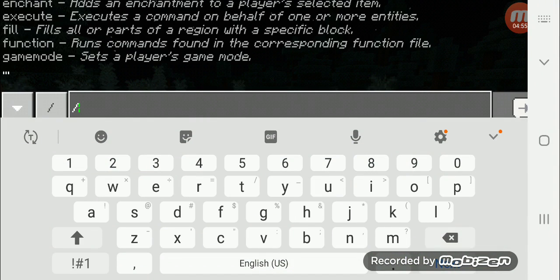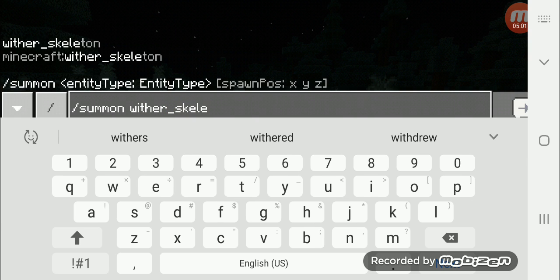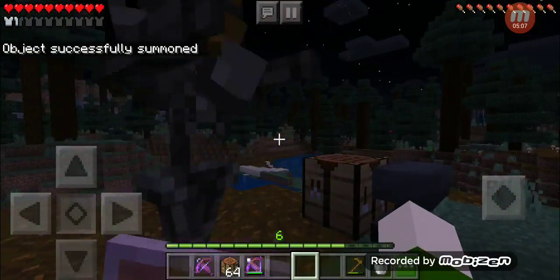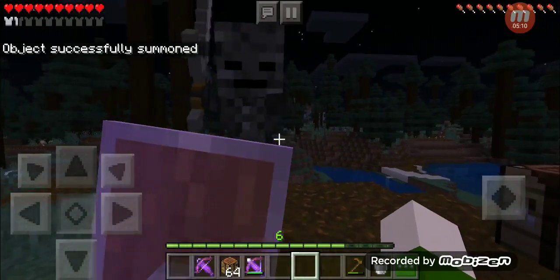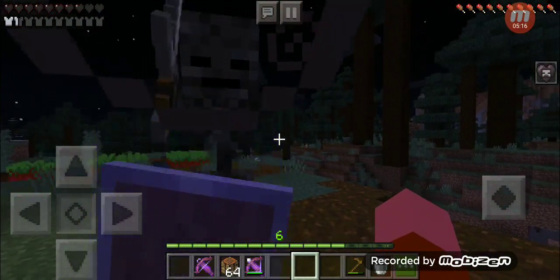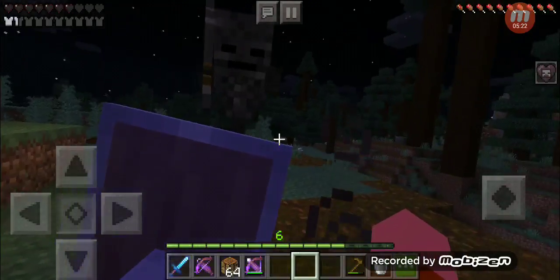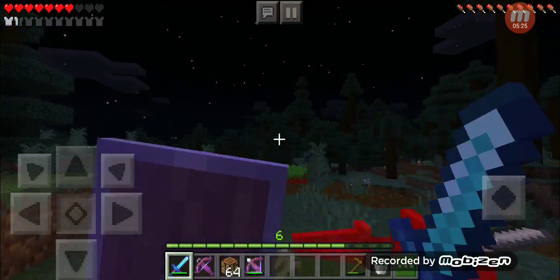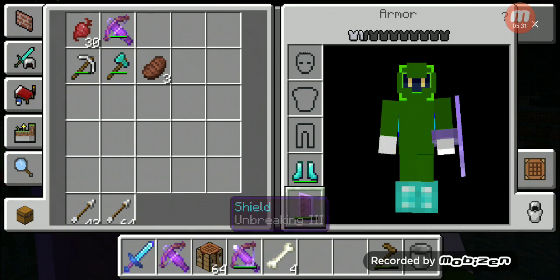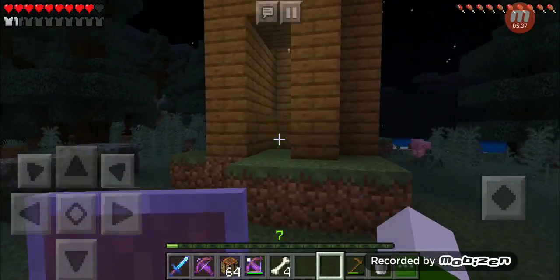Let's do the wither skeleton. As you can see, we do not gain full protection — I will get the Wither effect and slowly die. As you can see the shield also has durability, so we'll put Mending on it. Mending also works on the shield.